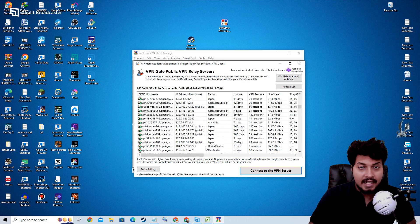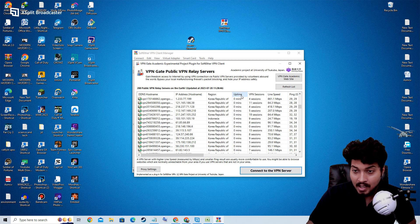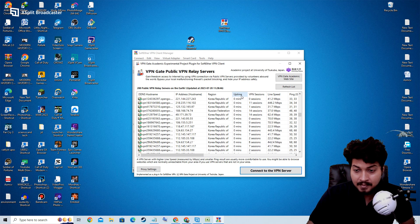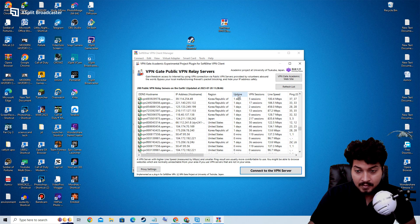Go to the server list and connect with any other country. For example, if you are in India then you have to select United States or any other country. Consider one thing: the uptime should be minimum, like one day or one hour. Let's select any server.